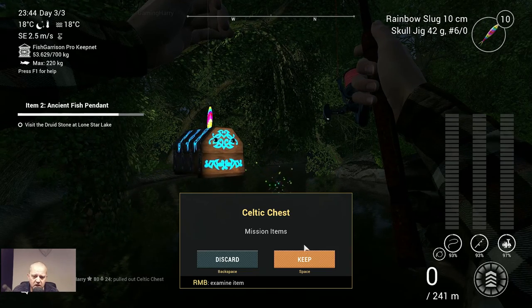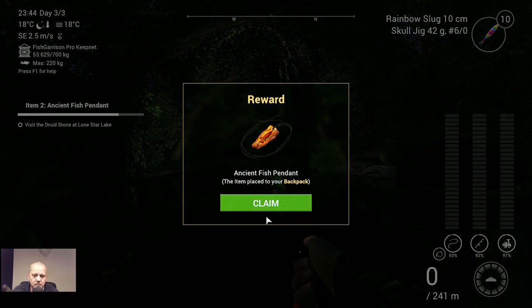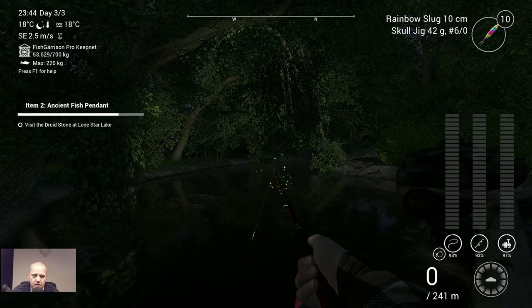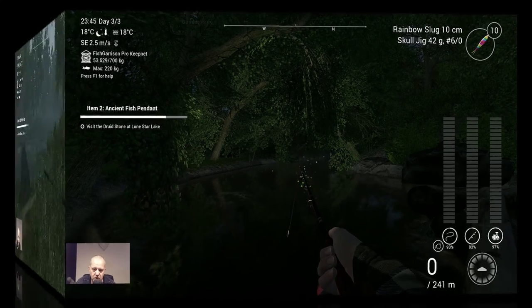What is this? A Celtic chest! So we keep it. And now we need to go back to the druid stone. Oh — what is that? Ancient fish pendant! We claim it. We need to get back to Loza Lake to the druid stone. See you at the druid stone guys!